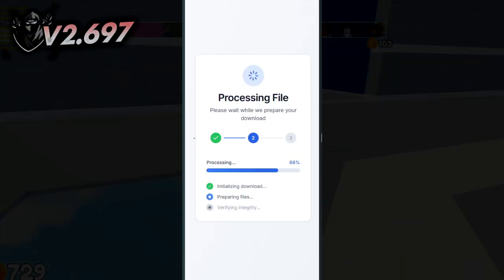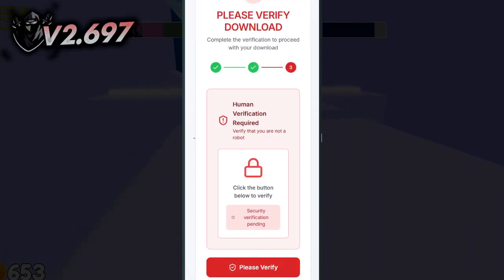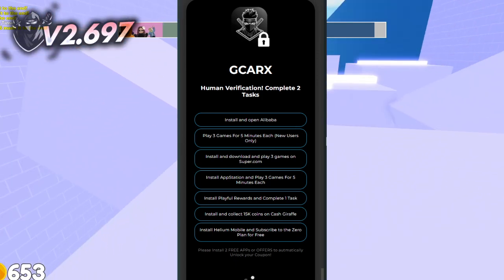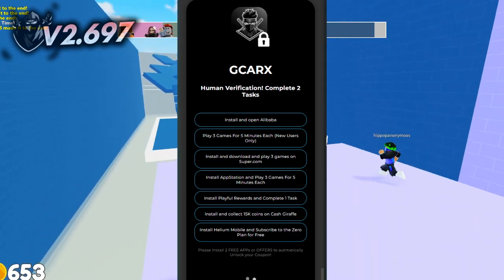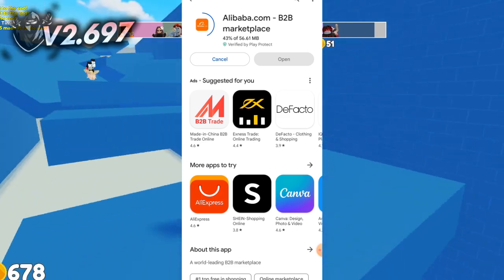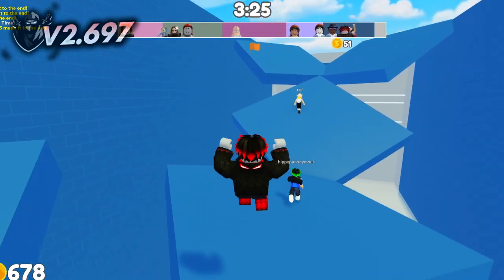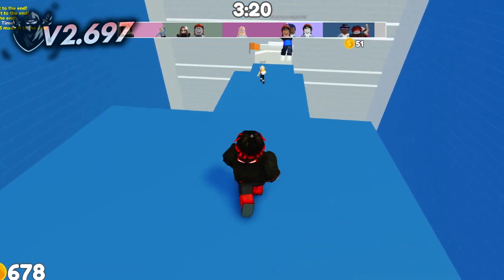We've reached the final step, and don't worry, it's actually really quick and simple. You'll now see a large button asking you to complete a short verification step before the download starts. Nobody likes verification, but these tasks are truly easy. The task basically requires you to download an app directly from the Play Store. Once it's downloaded, just open the app and let it run for about 4 minutes. That's it. After the 4-minute timer is up, you've successfully completed the task, and you can delete the app if you want to.